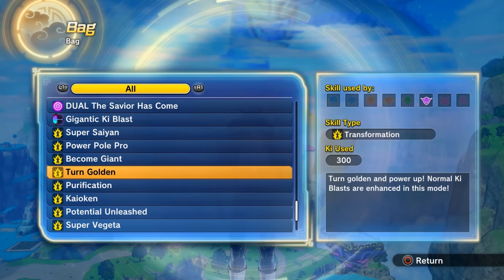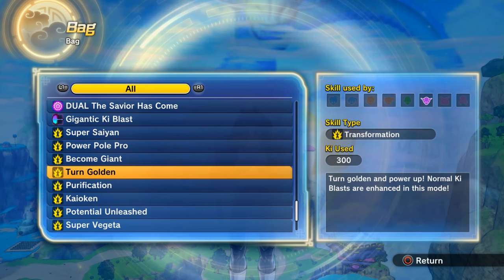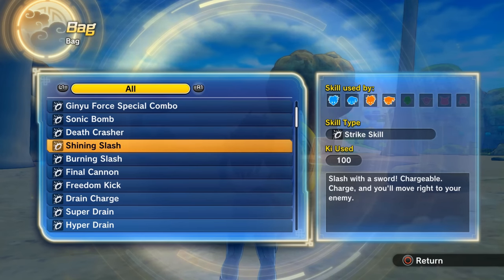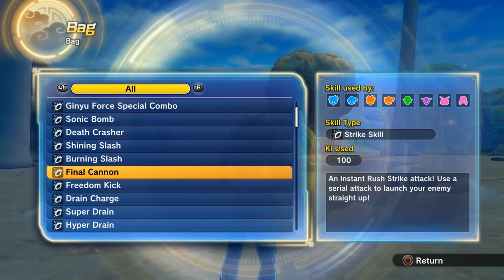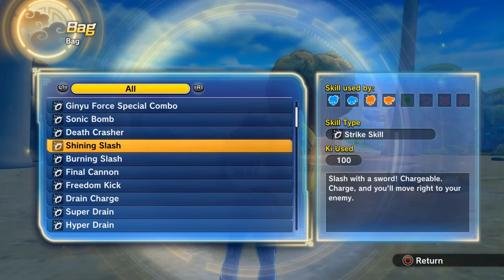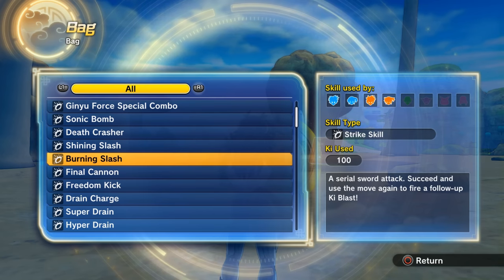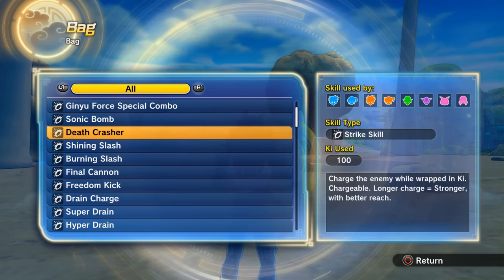With the exception of the Turn Golden Awoken skill, there are no other exclusive skills available for the Freeza race. For whatever reason, Shining Slash and Burning Slash are only available to Saiyans and Earthlings — there's no real logical restriction since it's just an animation. Although there are other hybrid Saiyan skills available to anyone, such as Burst Rush, Besenko, and Heat Dome Attack.